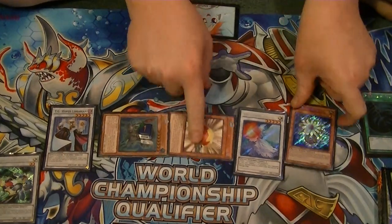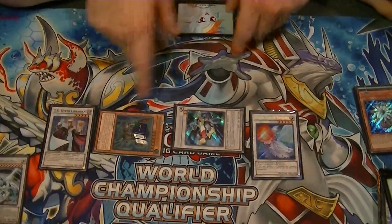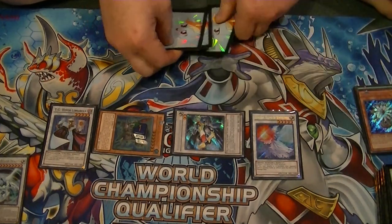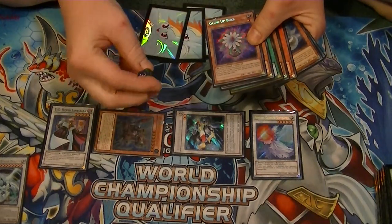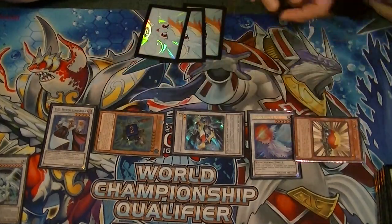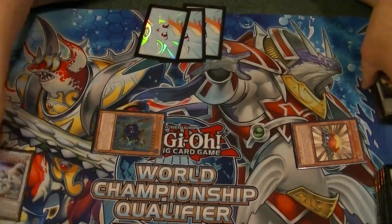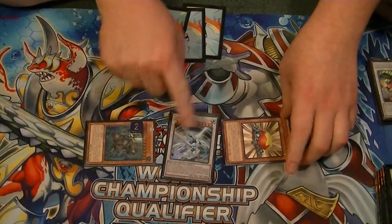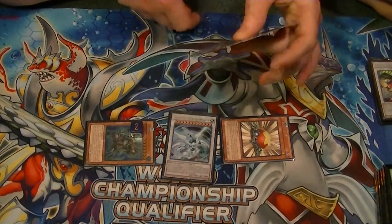Now, we'll synchro summon our Glow Up Bulb and our Level Eater to special summon Formula Synchron. This will trigger both effects, allowing us to draw two more cards from our deck. And finally, just for fun, we will use Level Eater's effect again, reducing it by two down to Level 2 to special summon. And finally, we synchro summon one more time to summon Quasar. So now we have Abysstius on field at Level 5, Quasar, our Level 1 Level Eater, and three cards still in hand for next turn.